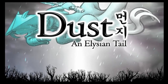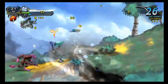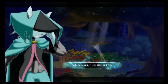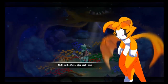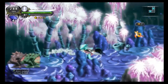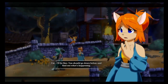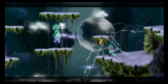Dust: An Elysian Tale is a mixture of Metroidvania platforming and beat-em-up style games, with a little bit of RPG elements mixed in. The game takes place in the land of Falada and follows a warrior named Dust who has lost his memories. He meets a flying nimbat called Fidget after a magical sword awakens him, guiding them to recover Dust's memories and help everyone in their path. The narrative has a heavy focus on themes of loss, self-discovery, and doing things for the well-being of others.